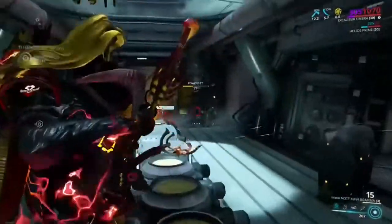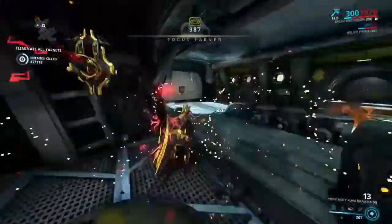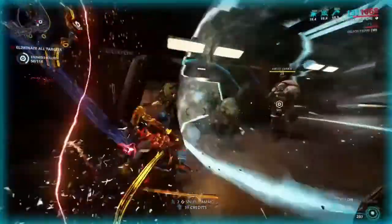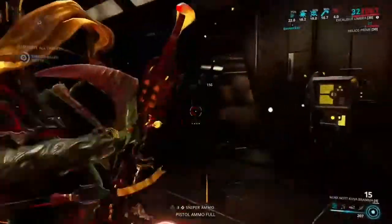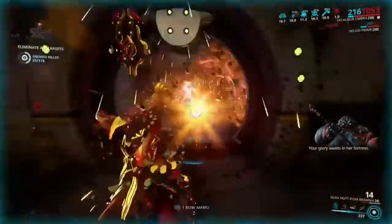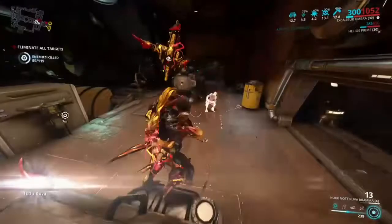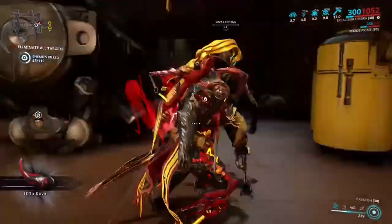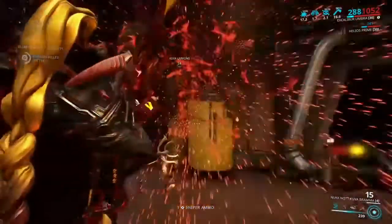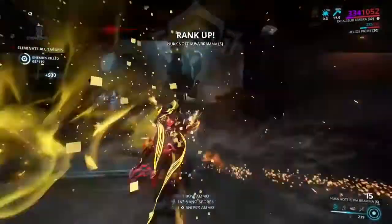Back when this first came out and self-damage was a thing, you would die instantly using this weapon. Rhino Prime - or Rhino in general - his Iron Skin prevents him from being knocked down by the Kuva Brahma, and it is amazing. Anyway, here's our Kuva Larvling - perfect, that's the weapon I wanted. If it's the weapon you want, go up to it and hit X.